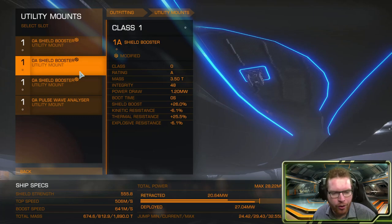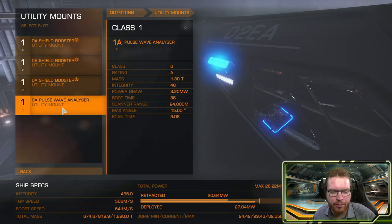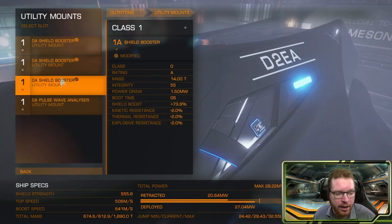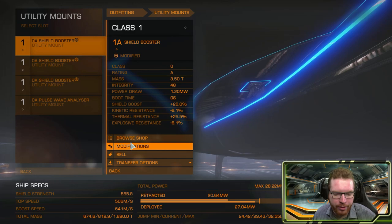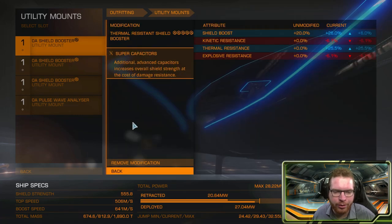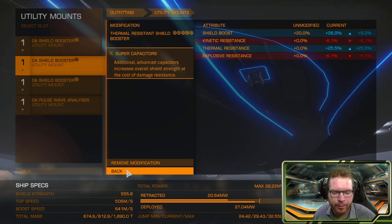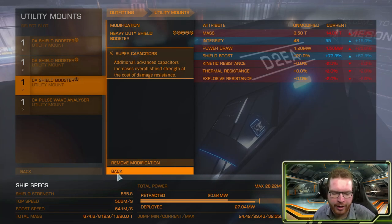When it comes to the utility mounts, there are no big surprises. Of course, we have a pulse wave scanner — I went with a 0A to get that 24 kilometer scan range, as much range as we can. For the shield, I have three shield boosters to give us as much shield as possible. It's not really necessary to have that much shield, but it's nice to have some to resist a rock blowing up or if you get attacked by pirates when you come back into the belt. For modifications, I've gone with one thermal spread and super capacitor, another thermal resistant with super capacitor, and finally a heavy duty with super capacitor.